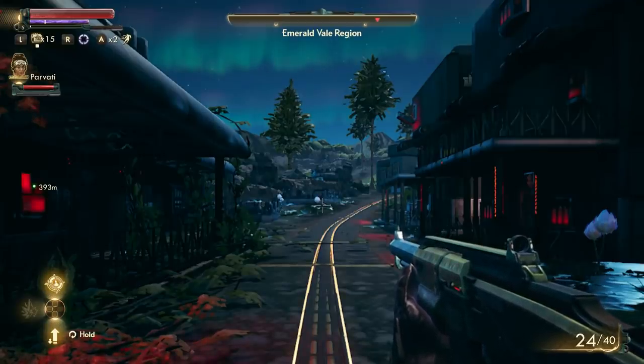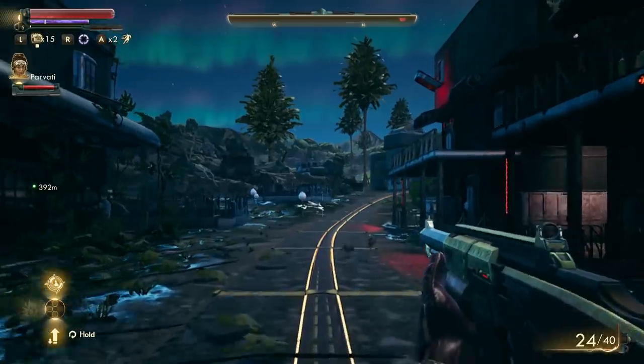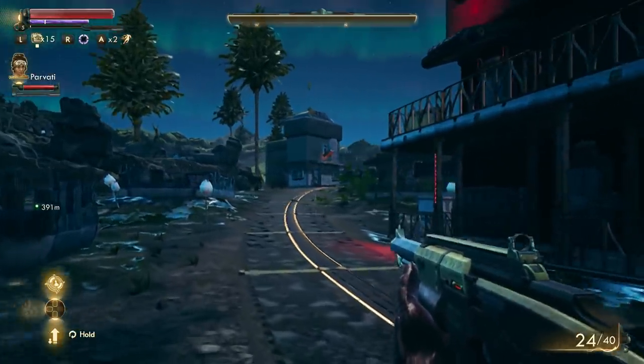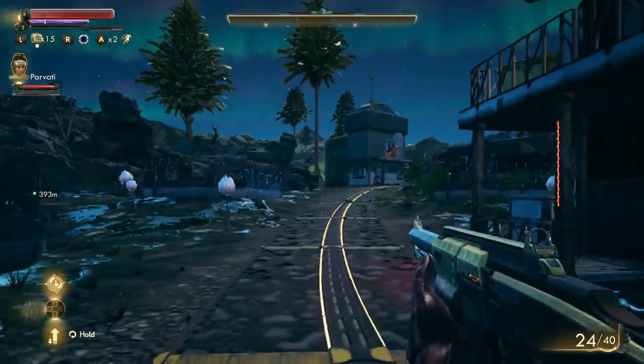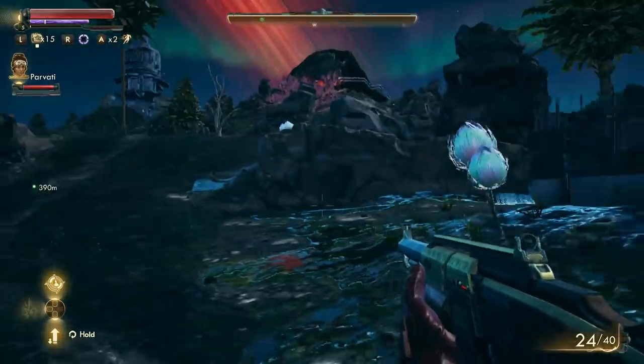While a traditional Fallout game hasn't hit the Nintendo Switch yet for some reason, and Bethesda is busy with projects like Fallout 76, Obsidian — the team behind Fallout New Vegas — decided to create their own Fallout-style game for modern platforms that released last year called The Outer Worlds.